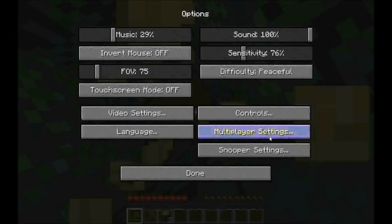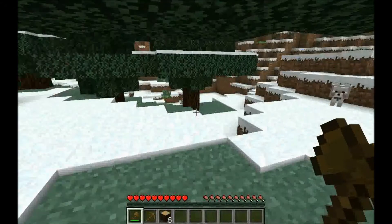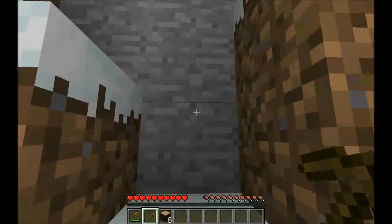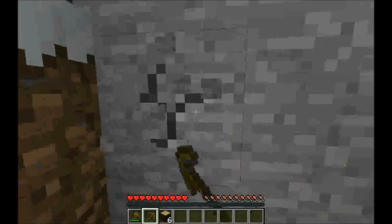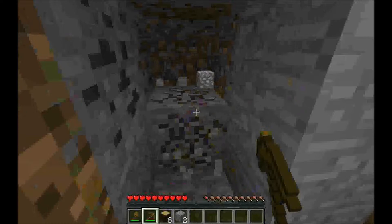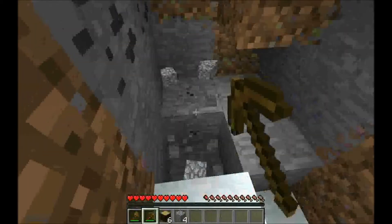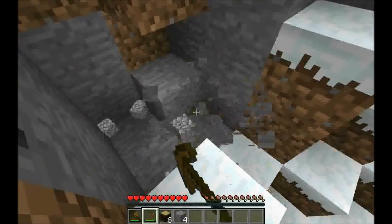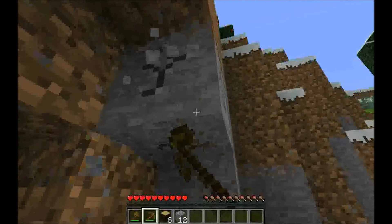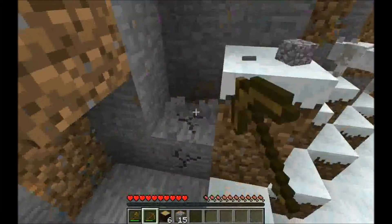I'm actually gonna turn my difficulty to easy. So now I'm gonna mine some of this stone. If you mine stone it will give you cobblestone. Oh, look — coal! There's some coal right there. Coal you can use to burn in a furnace and smelt stuff. Get a lot of that cobblestone. I'll upgrade some of my tools from wood to cobblestone.